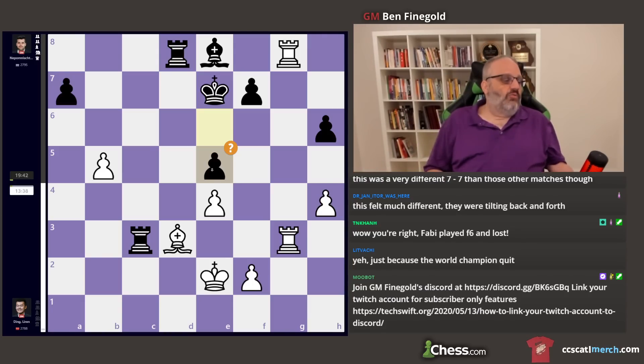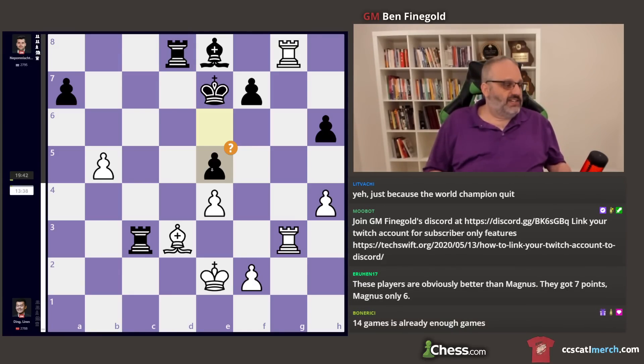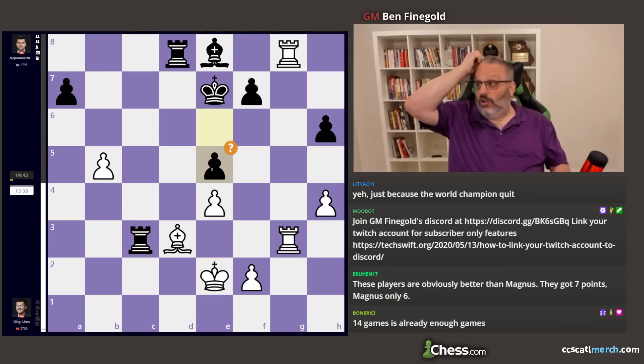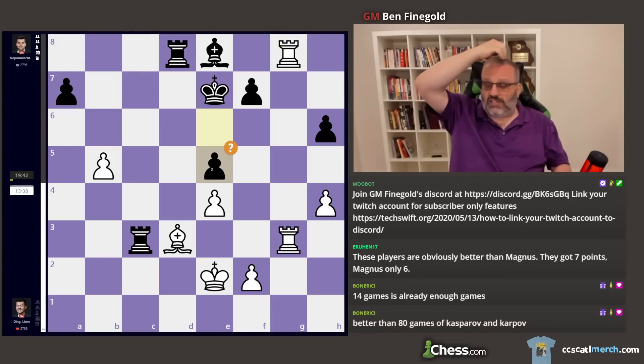F6 is like the worst move Fabi ever played. That's such a bad move. Anyway, that was a really exciting classical match — lots of decisive games.